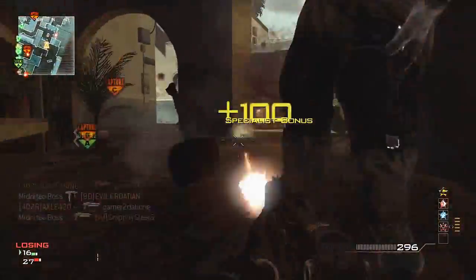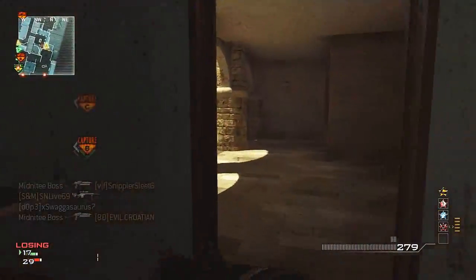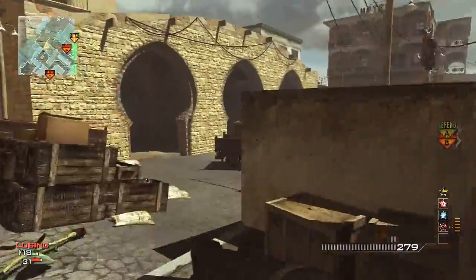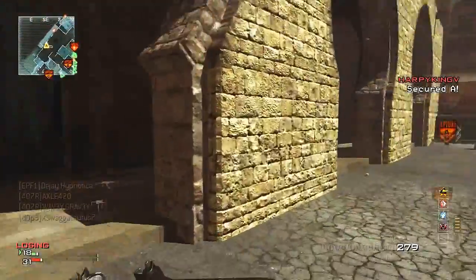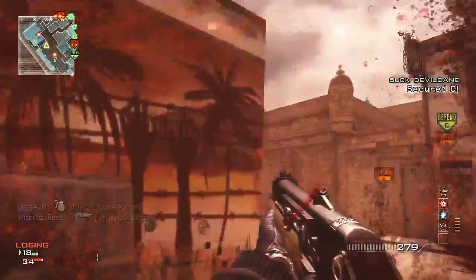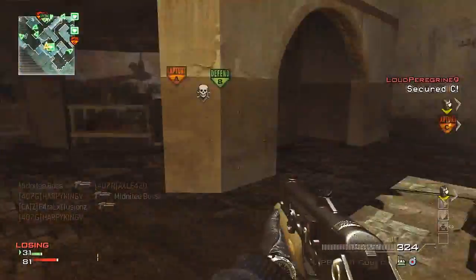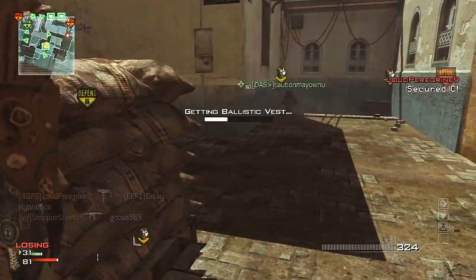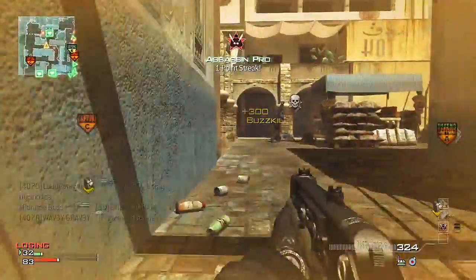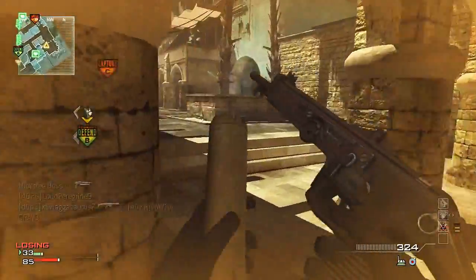Alright, got some gameplay for you — it's a groundwork domination game on the map C-Town. As you guys can see, I'm using a PP90 with extended mags and rapid fire. I don't usually use this setup with this gun anymore, and honestly I don't usually use this gun at all. The reason I'm using it here is because I was live streaming and a few people wanted me to try the PP90, so I made a PP90 class real quick. This is actually my first game using it.